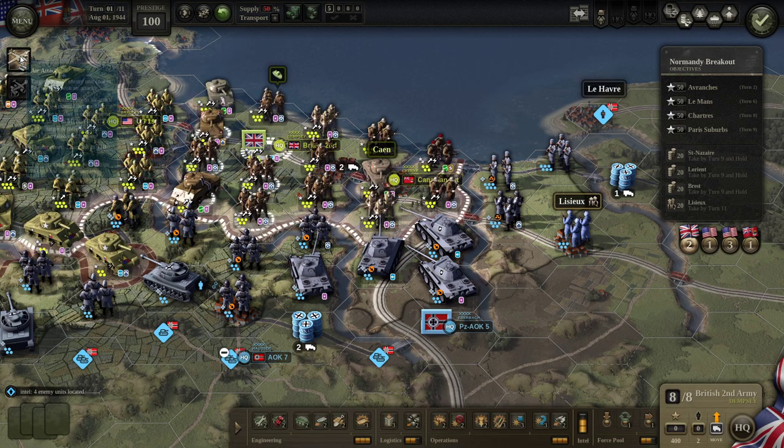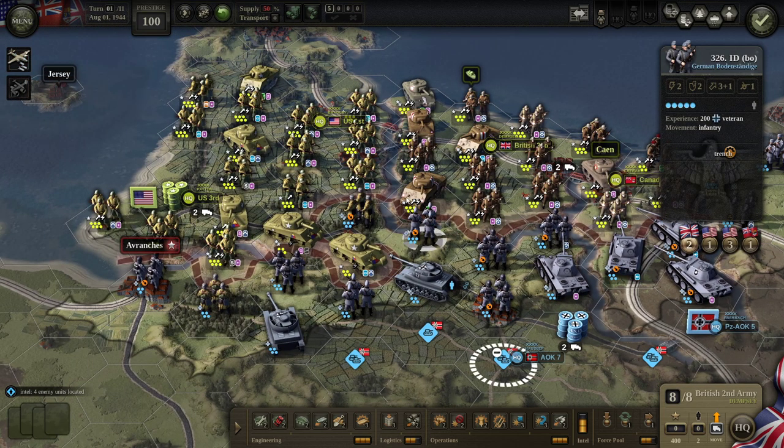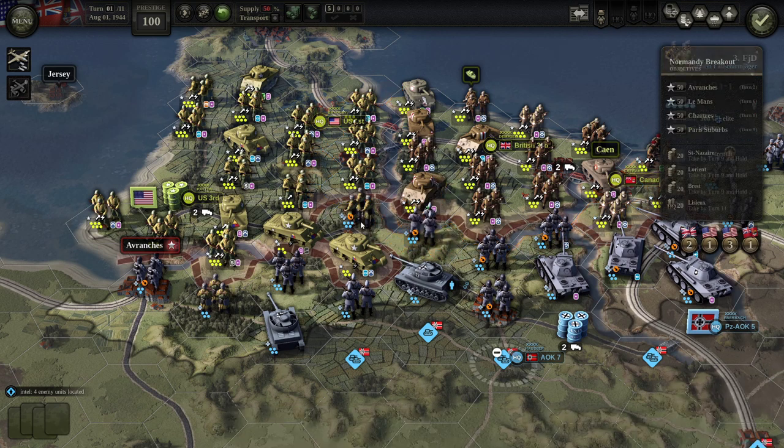We have two air strikes left. The following shifts apply: minus one if weather is mud or snow, minus one if the target is in mountain, fort, or city, minus one if the target is in a trench or fortified, and plus one if the target unit is green. We want to use this against somebody where it's going to be very effective — I think this might be our best candidate here.